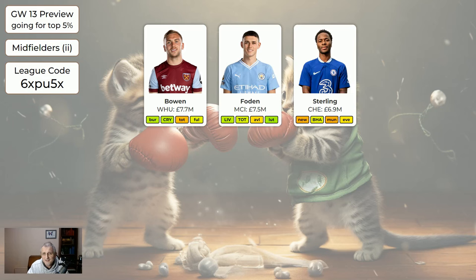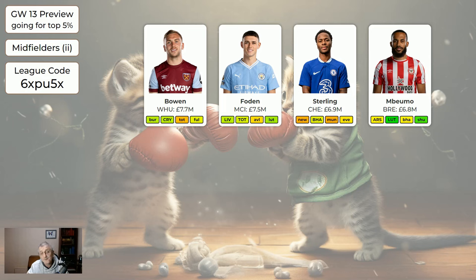Foden's all right. Sterling — Chelsea have got some nice fixtures coming up, maybe after this game week, depending on what you think of Man United away. Sterling's all right to hold on to if you've still got him, but I probably wouldn't bring him in this week. Mbremo — from next week onwards he'd probably be green. If you've got lots of flagged players and Bowen's one of them, you could swap Bowen for Mbremo — it's a week earlier than you'd maybe want to, but at least you've got it done.